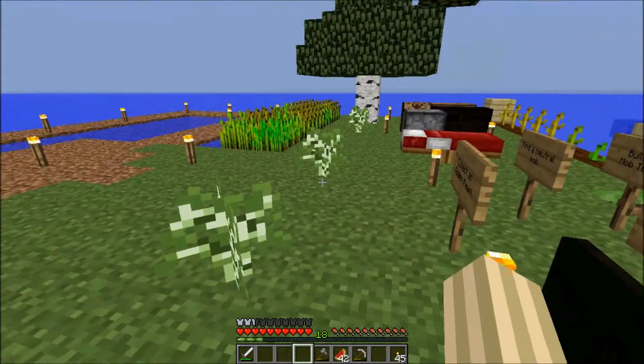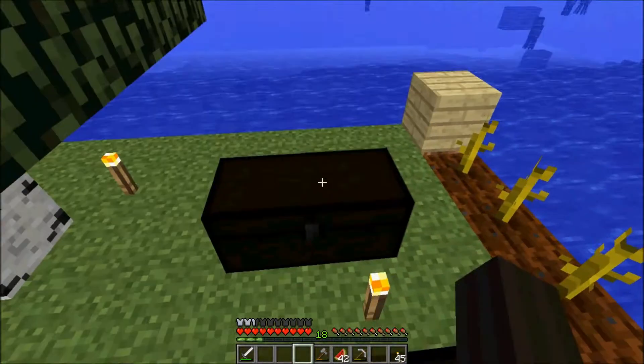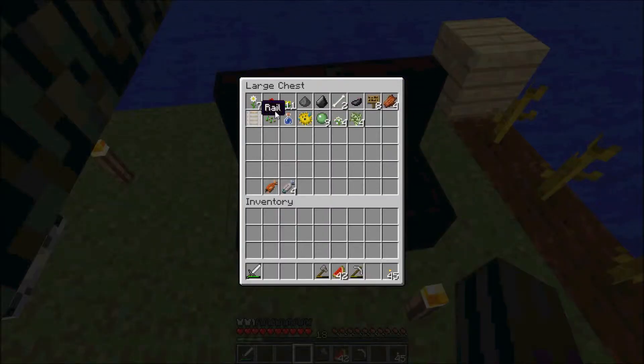As you can see the island's a little bit expanded. I've got an extra chest now so we've got a little bit more item organization — materials and tools in this one, and miscellaneous other things and food in this one.